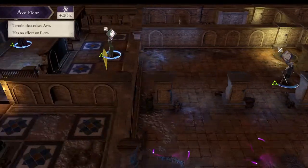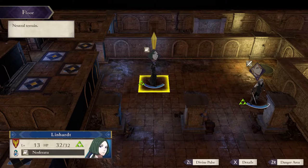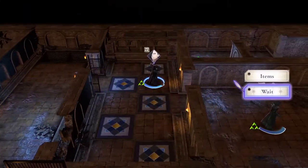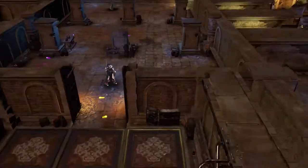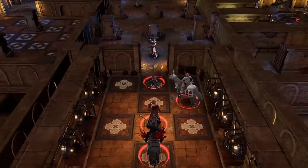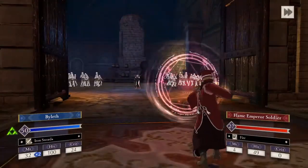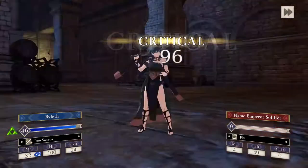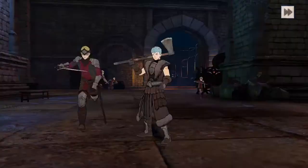On Maddening, this will be different because the Death Knight is going to chase you regardless. However, he won't break the door, so you can't rely on the Death Knight charging you as a shortcut to fight only him. If your characters aren't at a high level or you're playing on Hard, you'll want to wait until your units are gathered and healed before you open the door.